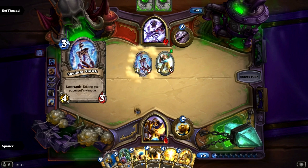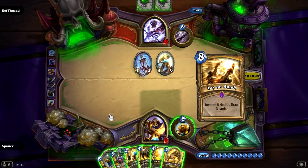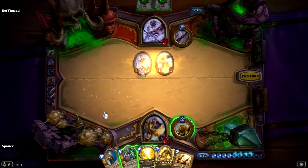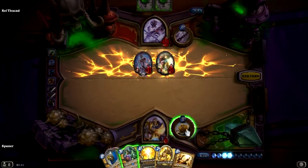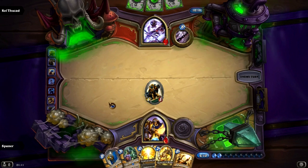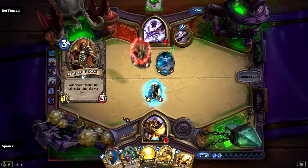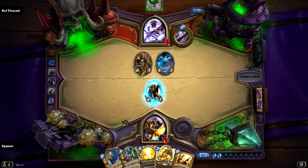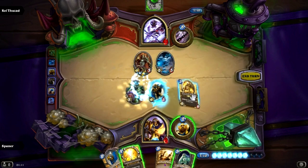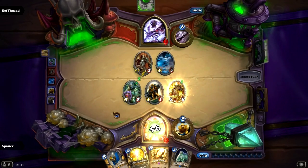He has a couple more nasty minions — one of those Doomsayer Smiths that will destroy your weapon when they die. 8 damage is not something I'm looking forward to, so I just get rid of them. I could have used Guardian of Kings to heal but I didn't feel very safe at 13 health against 8 damage. He plays a Frost Elemental so we've gotta take care of that, and then it's Guardian of Kings time to heal — we are now much more comfortable.